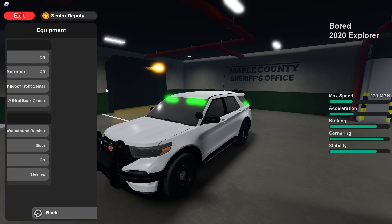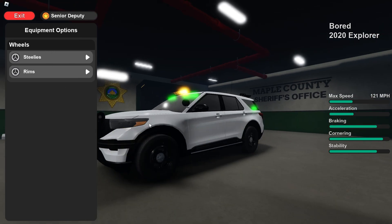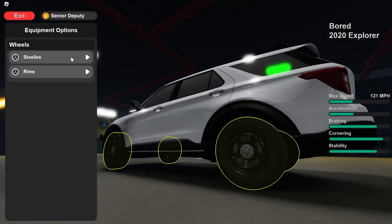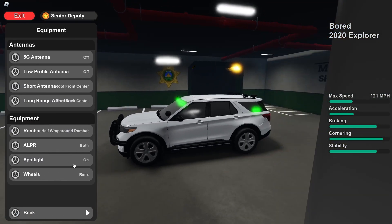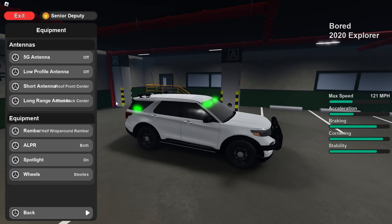We have the spotlight which you can toggle on and off. Then there are two wheel/rim options: steelies, which are standard police vehicle wheels, and rims, which are more for unmarked vehicles. Pretty cool options overall.